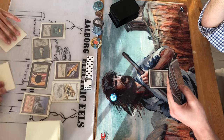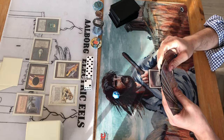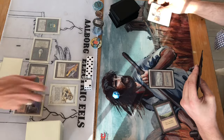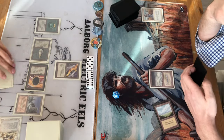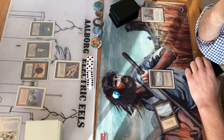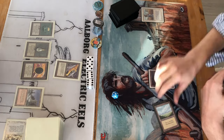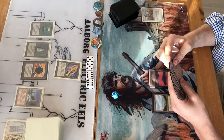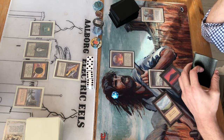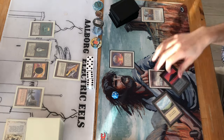He doesn't need all those Moxen, but they'll be great once the Atак hits the table. A Sword to Plowshares on the Lion — I think that's the correct play, because Lion Atак will use everything to ping the opponent early and then burn him out late. Blackvises will take some damage from that. There's a Chaos Orb though. Jesper probably isn't below the Blackvise threshold yet, so he doesn't take damage.